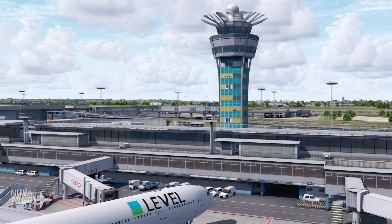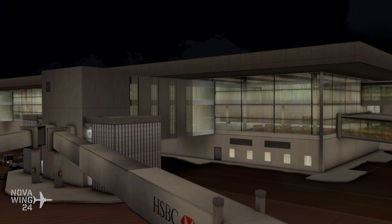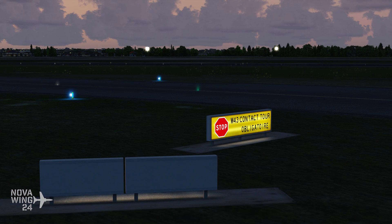Moving to scenery releases for the ESP world this week. The guys over at Jetstream Designs released their rendition of Paris Orly Airport for Prepar3D V3. Jetstream actually released this one for Prepar3D V4 last year — I think it was around November — and they've now brought it back in line with Prepar3D V3 as well. So it's still a Prepar3D exclusive, but it does give the option for users still on Prepar3D V3.